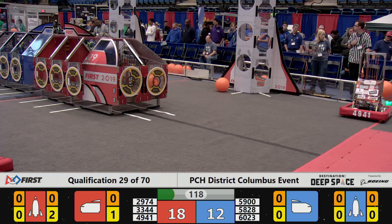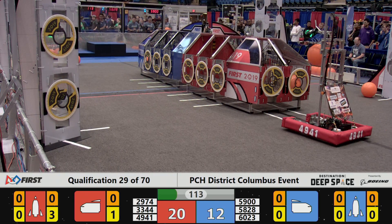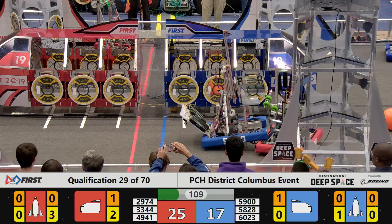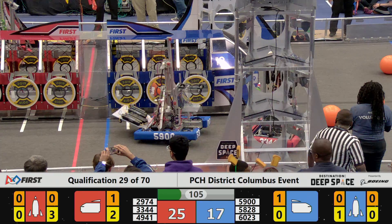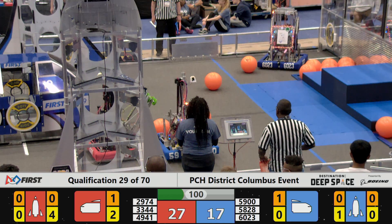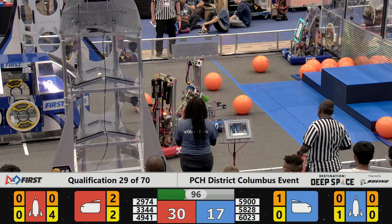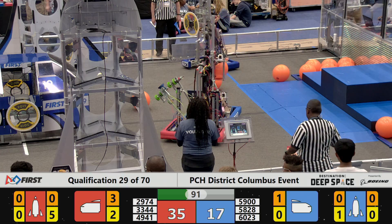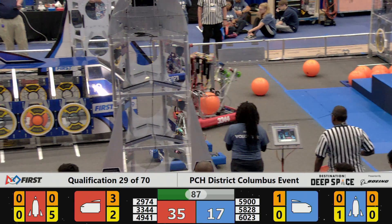The Blue Alliance on the opposite side of the field dancing around with each other as the hatch panels are being placed by Blue Alliance team 6023, the Disc Box. Walton Robotics back and forth placing those hatch panels on the rocket — they've been good at scoring those hatch panel points, two points for each hatch panel placed on the Red Alliance rocket.